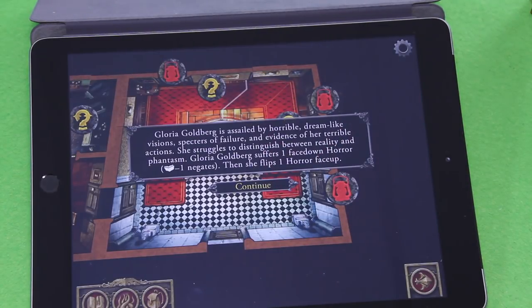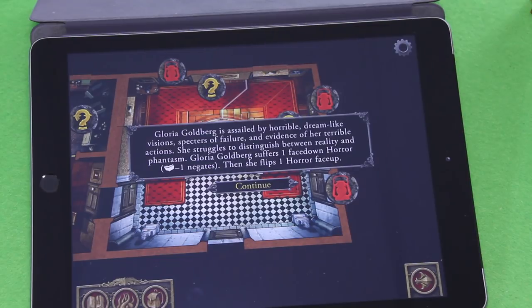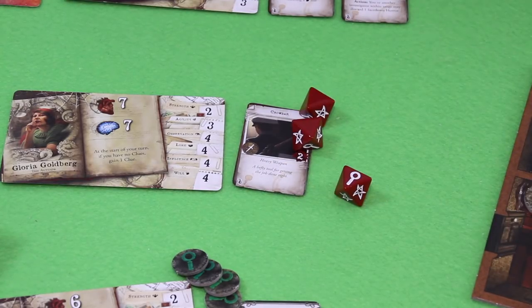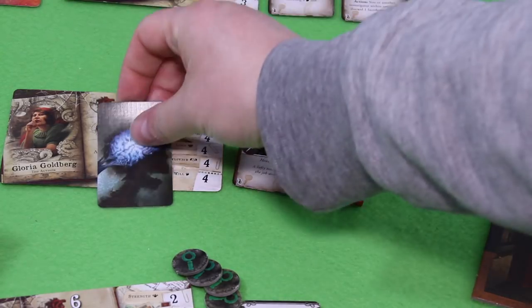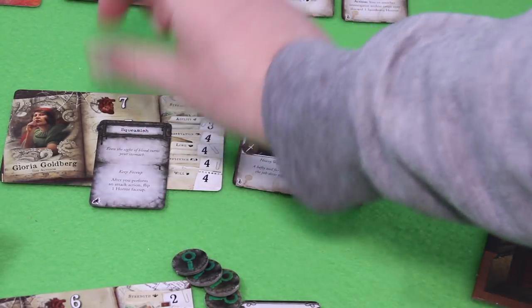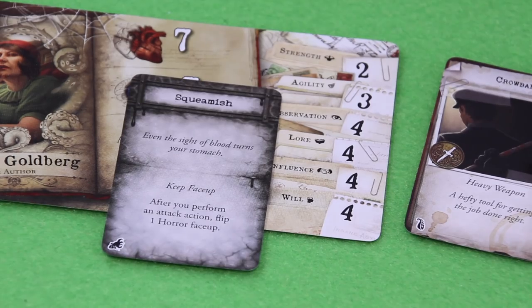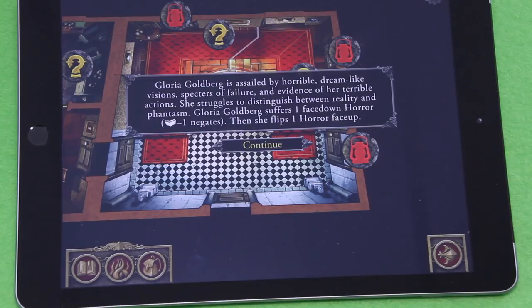'Gloria Goldberg is assailed by horrible dreamlike visions — specters of failure and evidence of her terrible actions. She struggles to distinguish between reality and phantasm. Gloria Goldberg suffers one face-down horror — lore minus one negates — then she flips one horror face up.' Her lore is four so she rolls three dice, needing only one success — but I'm failing. So this is her face-down horror, flipped up. 'Squeamish — even the sight of blood turns your stomach. After you perform an attack action, flip one horror face up.' Keep this face up.